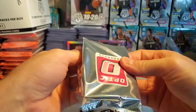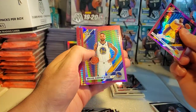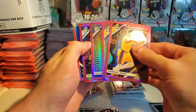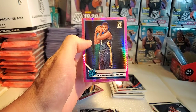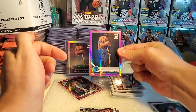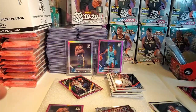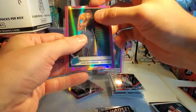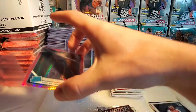All right guys, last pack — this is actually a really good box. We got AD, Willie Cauley-Stein, Delone Wright, DeWante Murray... oh my god. Jesus Christ, I am blessed! Pink Jaw AND pink Zion in the same box — insane!